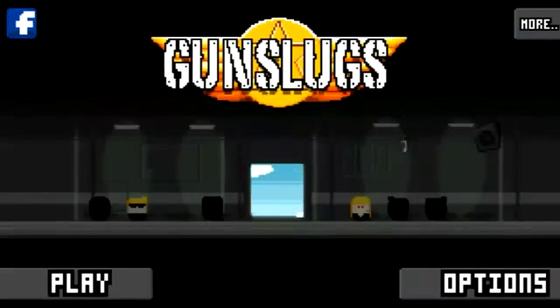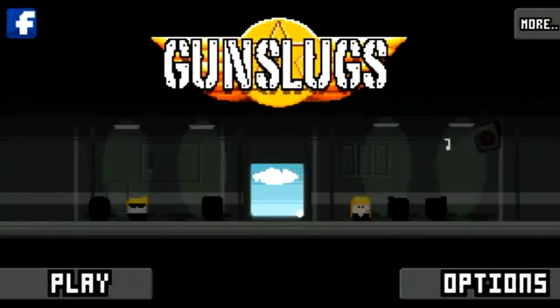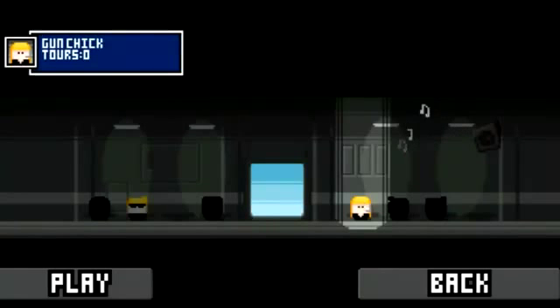GunSlugs begins with a very simple menu system. Under options you can view a variety of things like objectives, controls, music and effects, and even activate two-player mode if you have a Bluetooth controller. In each settings menu you can tinker with settings like music and sound effects, and you can even move the controller buttons around to a spot that's more optimal for you. Once that's done, all that's left to do is select your character and hit play.